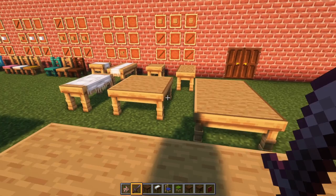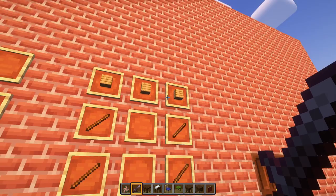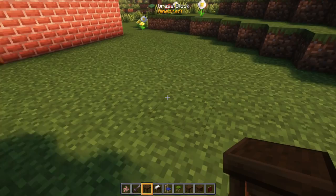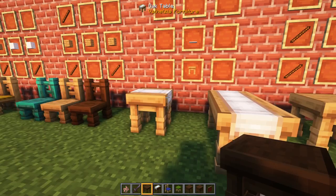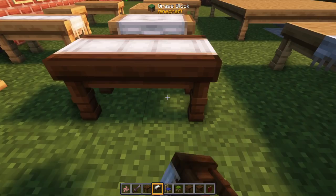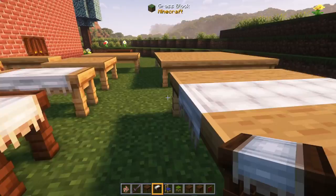First up is an oak table, or a wooden table. There are nine different wood types and 16 different colors of things. You can make a single table out of sticks and planks, and they connect together. A single table looks like this; if you put them next to each other in a rectangular shape, you can get anything up to a five by five table — you just place them next to each other and they connect, as long as you do it in the right orientation. Next is a table with a tablecloth: take your table, in this case an oak table, and put a carpet on top of it to get a tablecloth or runner. Depending on how you place the table, it will connect and put the runner together. You can do different orientations and get the cloth going in the other direction. You can do very large tables mixing tablecloth and table, and it will put that runner right in the middle.